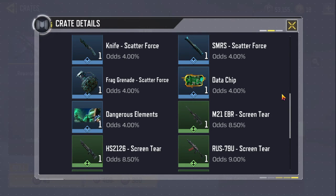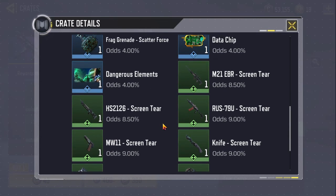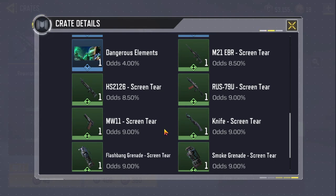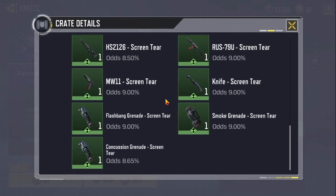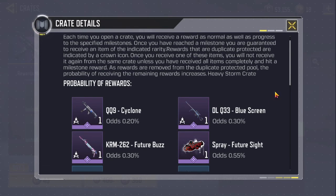The M21EBR Screen Tear is 8.50%. The HS2126 Screen Tear is 8.50%. The RUS79U Screen Tear is 9%. The MW11 Screen Tear is 9%. The Knife Screen Tear is 9%. The Flashbang Grenade Screen Tear is 9%. The Smoke Grenade Screen Tear is 8.65%. And that is the Crate Details — the Probability of Rewards.